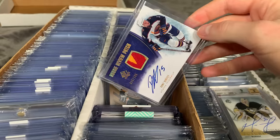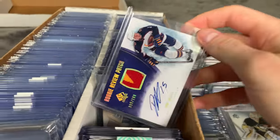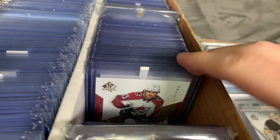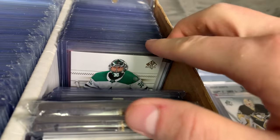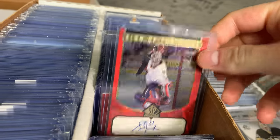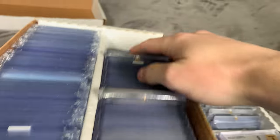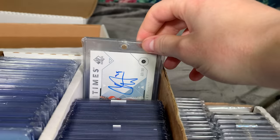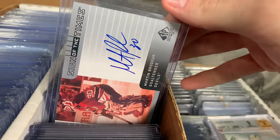We got a nice Header Rookie Review patch. I don't have too many patches in the Future Watch collection or the SPA collection. Then we got a bunch of limited autos there. All of these in the back are the Sign of the Times, starting with 97-98, going all the way to 1920. There are a bunch of interesting 1920 ones — a lot of really nice cards in here.